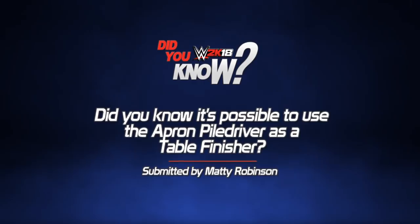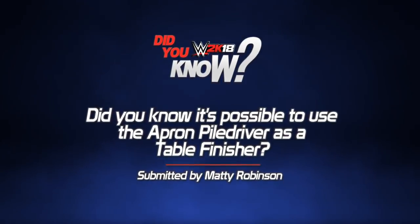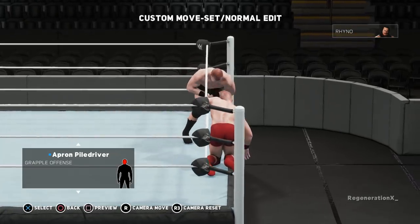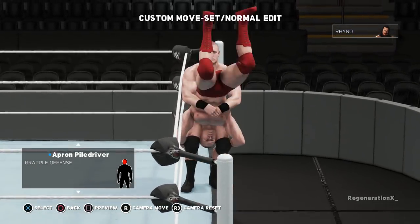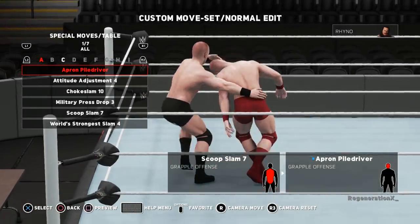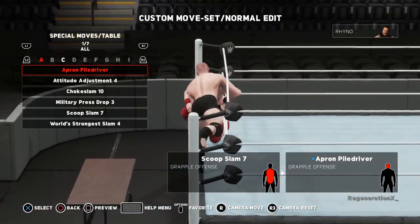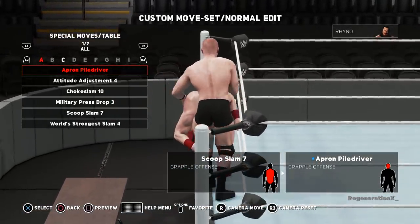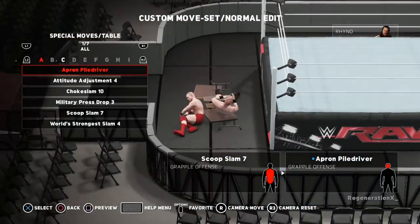Did you know it's possible to use the new apron pile driver as a table finisher? Previously on the channel we covered all of the new moves included in the New Moves DLC pack, which featured some really cool and extreme moves such as the apron pile driver. Something you might not know is that not only can you use the apron pile driver as a regular rope move, but Maddie Robinson reveals that 2K have now also added it to the list of available table finishers, meaning you can now use the apron pile driver as a table finisher from the rope position.